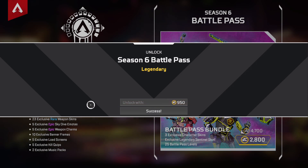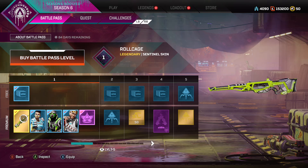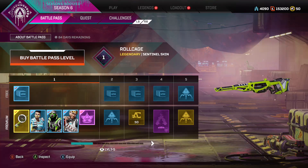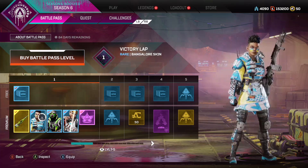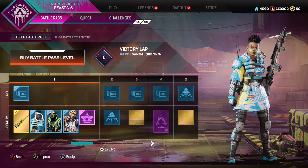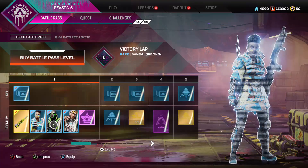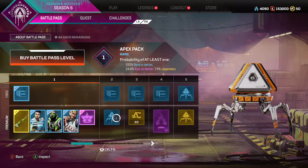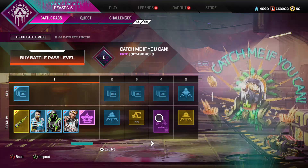Okay, here we are. We unlocked all these skins right away — pretty sweet. The central skin I'm not going to use, I already have Golden Spine, but it's a pretty good skin. I like these rares, especially Bangalore's. I already have legendaries for all these guys — well, not Octane — so I might use the Octane skin instead of Glacial Paste. We're also getting a bunch of Apex Packs right away.